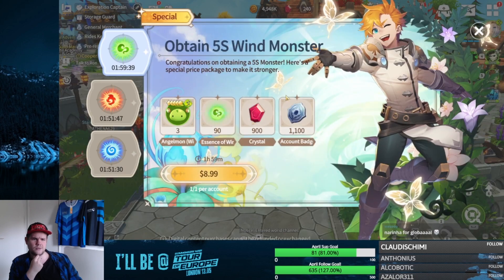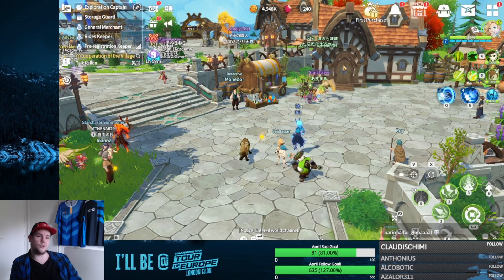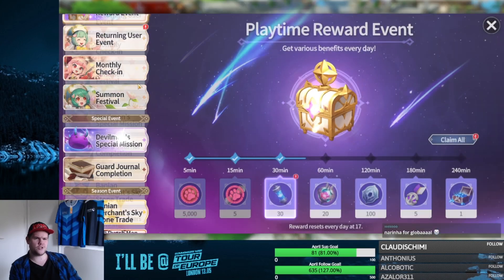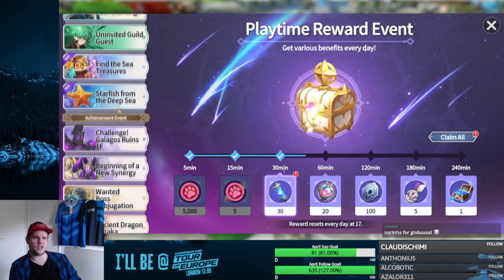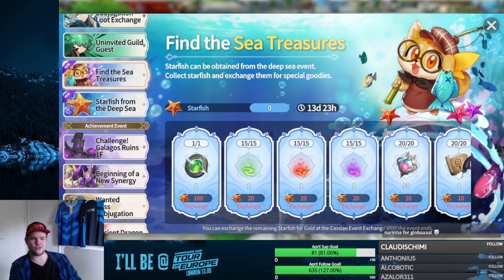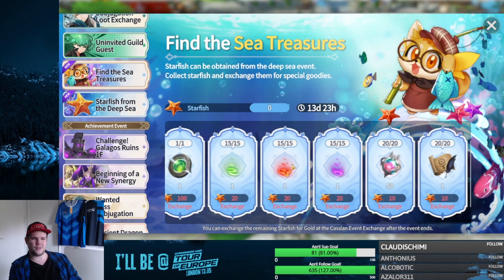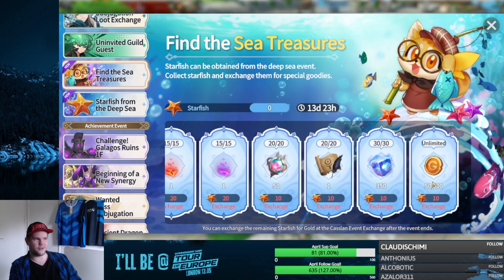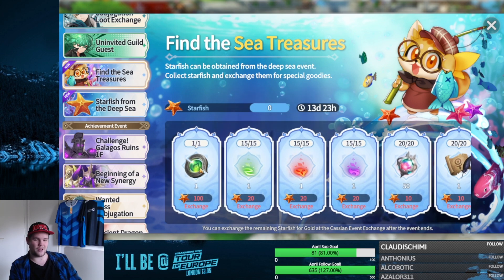Let me know in the comments whether you're going to spend your tickets or not. Global is also kind of behind on events in general, so it's hard to say what's best. But definitely, if you're getting things from this event, only go for gold — don't get any of these other options. Getting one transcendence piece equals 200k gold — that's a bad trade. Buying one piece is 500k gold, and you already get those twice per week and twice per month.